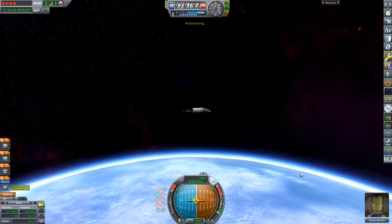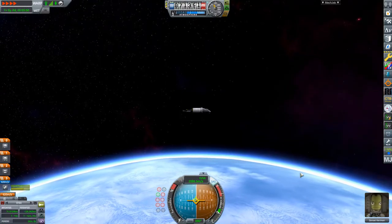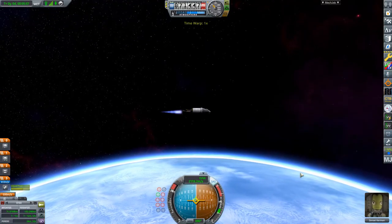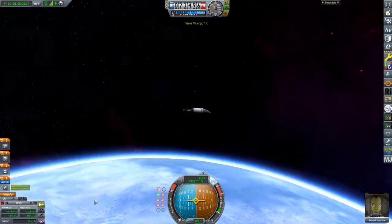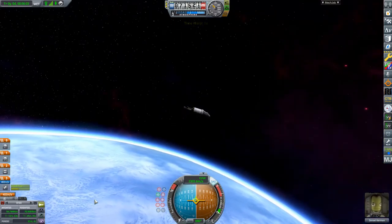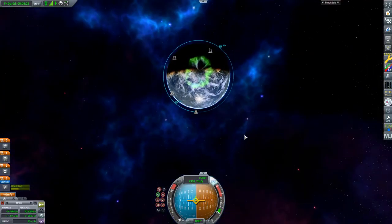Wait until you're about 10 seconds away from apoapsis, and then burn prograde to bring your periapsis above 70 kilometers. Once your periapsis is over 70 kilometers, congratulations — you're in orbit.